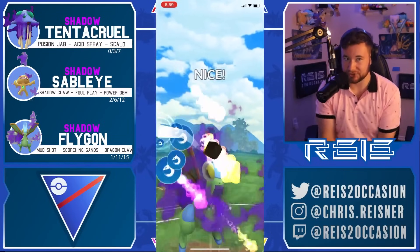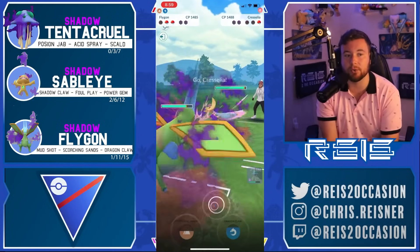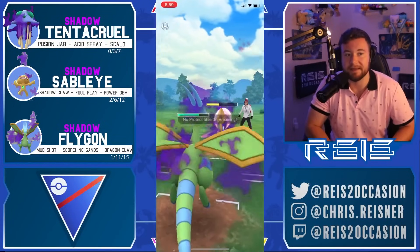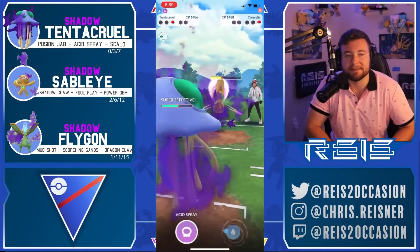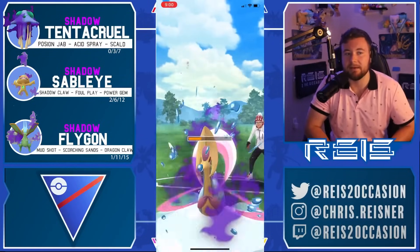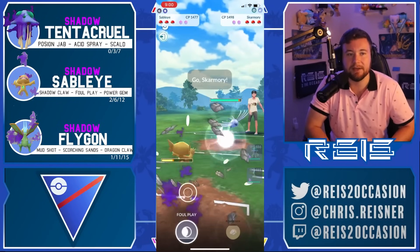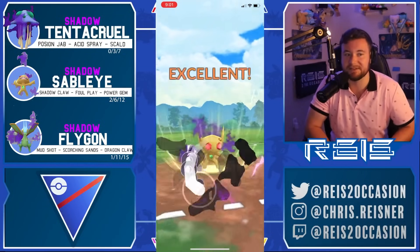Quagsire comes in, going for the catch — doesn't get it. It's Aqua Tail and Stone Edge, only threatened by the Aqua Tail. They got greedy. The opponent didn't realize it's only four Mud Shots for Flygon to get to Dragon Claw. They did too many fast attacks. Moon Blast knocks out but Tentacruel reaches the Skull — not even in Grass Knot range. With a little luck from a misplay, Place Your Wagers gets the win. Now a regular Quagsire matchup — we led Tentacruel into it.